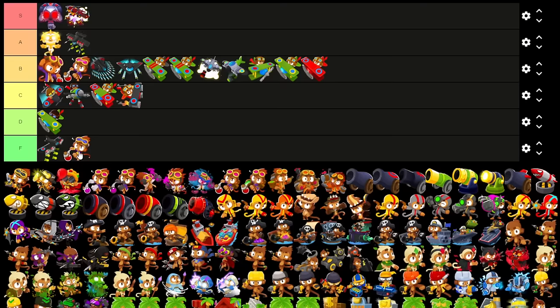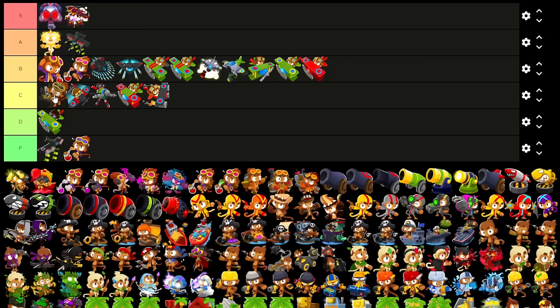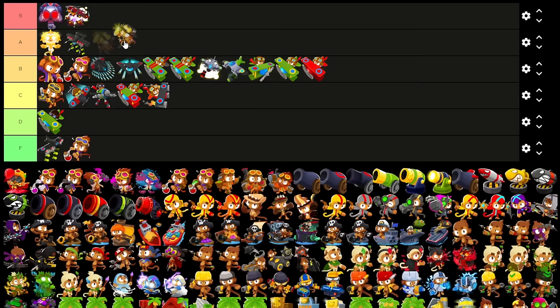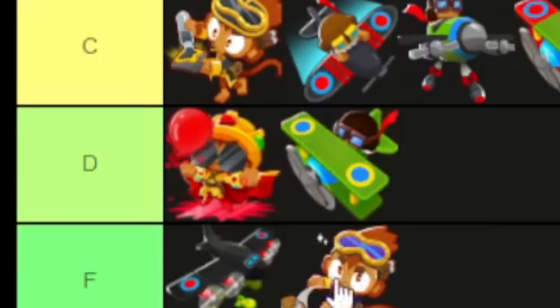This definitely belongs in F — nobody in their right mind would use Acid Pools. Lead to Gold is good, but I don't really see it used too often just because there's not a whole lot of leads in general. Therefore I'm gonna put C. Rubber to Gold I'm giving A, because if we're considering boss strategies, I do see the Rubber to Gold trap combo being used a hell of a lot. But BMA deserves a low ranking — it's a kill stealer. I don't think it truly helps a whole lot late game. I'm gonna throw it in D tier.